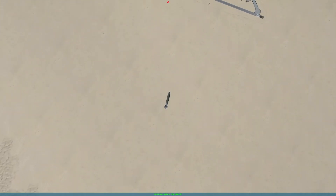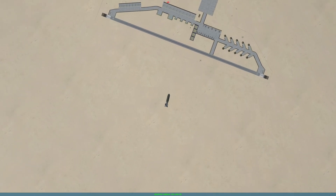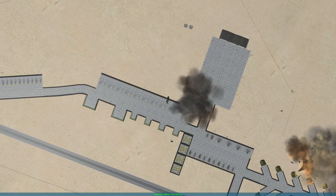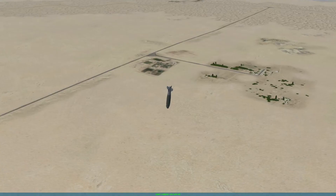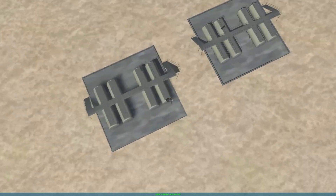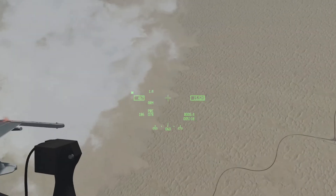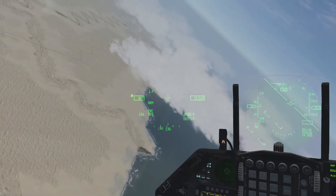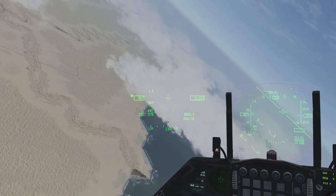Speed it up a little bit. There's the bomb sitting right there — screen's going crazy, I don't know why. That's how you use GBU-38s. A lot of the other GPS coded weapons are very similar to use.